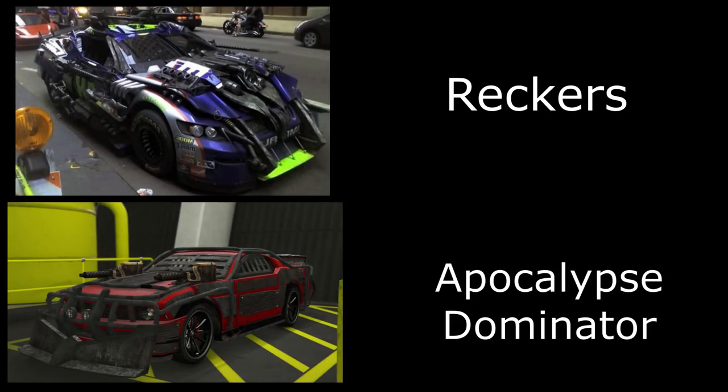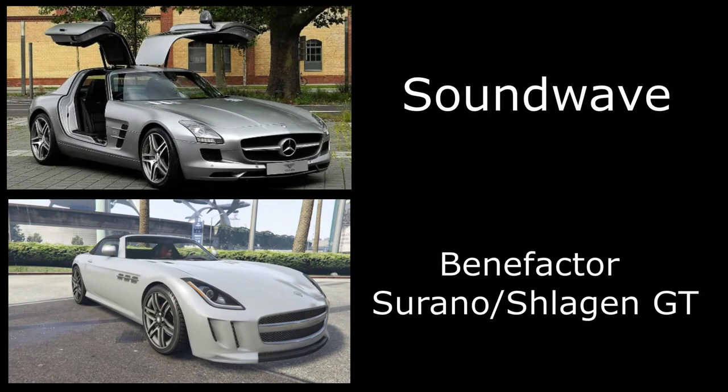Then we move on to the Wreckers. There are actually three Wreckers from the third Transformers film. They all look very similar to the Apocalypse Dominator, so take the Apocalypse Dominator from the Arena or DLC and paint it to match whichever Wrecker you want to build. Then we have Soundwave — for this one I've used the Serrano. You could also use the Schlagen GT, which is very similar. The Serrano is considerably cheaper so if you're on a budget I'd recommend that.